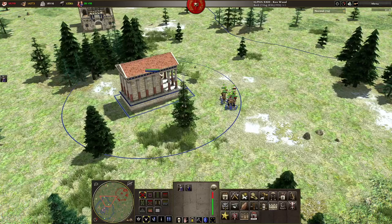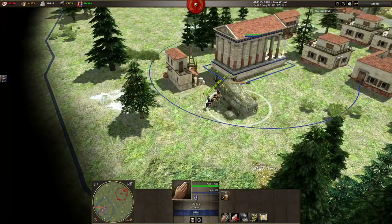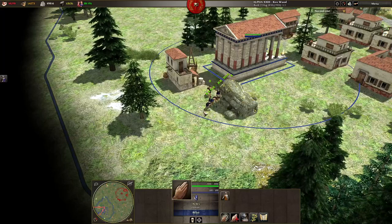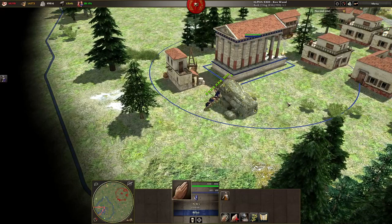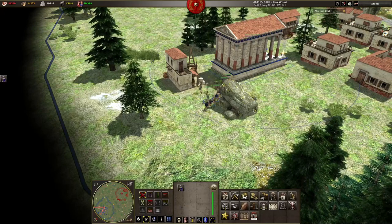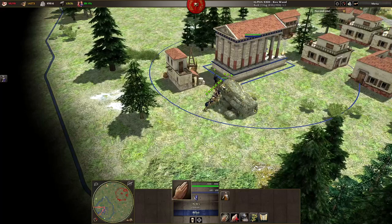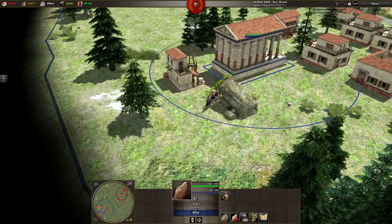The most common is garrisoning them in your CC, in a temple, or even in a barracks if you have the building upgrade for this. Temples are especially useful as they also heal units in close proximity without you having to garrison them, albeit at a more gradual rate. So it can be useful to have these buildings near resource-gathering areas so you can heal units while they work and continue to be efficient.